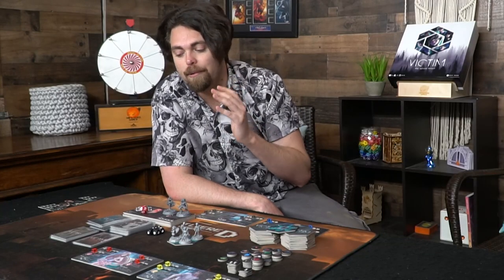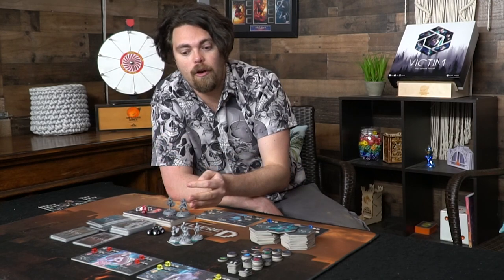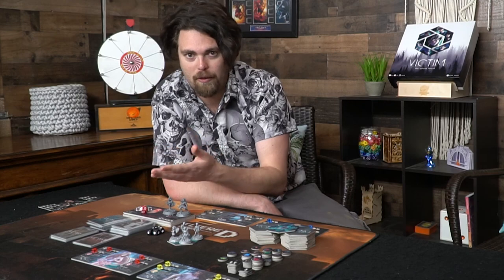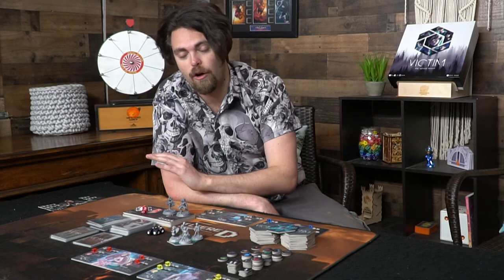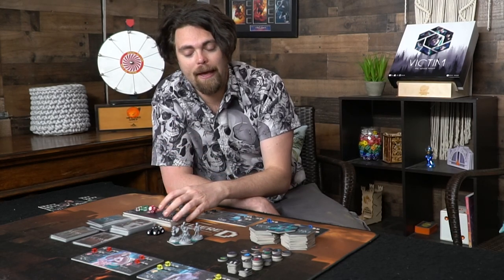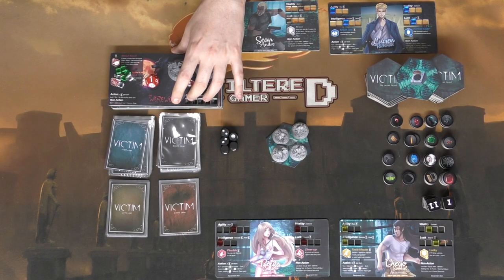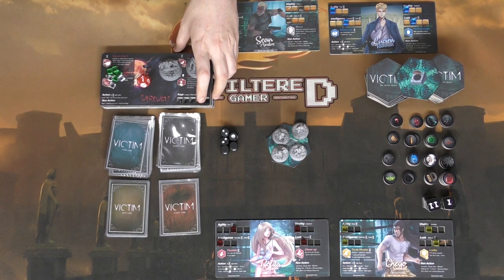To set the game up, simply go ahead and shuffle all of the decks except for the event deck. Take out the darkness card, shuffle that, and put the darkness card on the bottom, because when that card gets drawn, the game is over. Everyone chooses a victim at the beginning of the game. Set aside all the other characters and tokens you're not utilizing, including the red die. When the third round comes along, you'll be taking out one of the evil characters based on the specific curse and who gets turned.